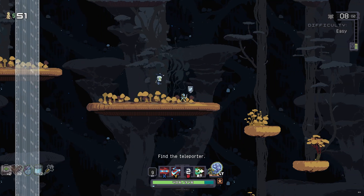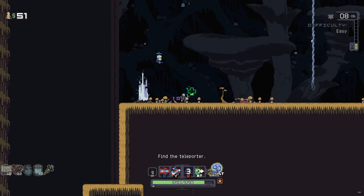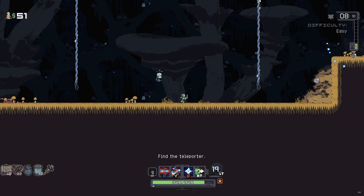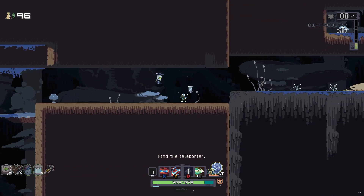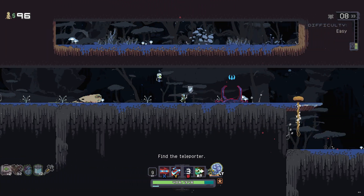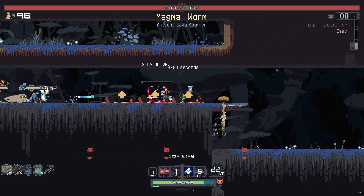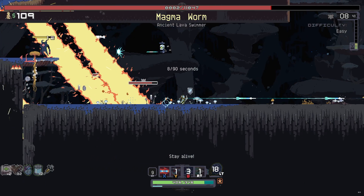We'll head back to the teleporter and hopefully get two boss items, maybe even more. We have the Nemesis Nozzle to support us too. Found it — and the boss is... three Magma Worms. Okay then.